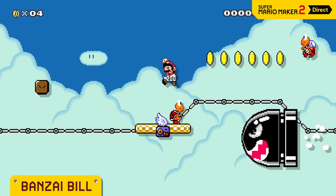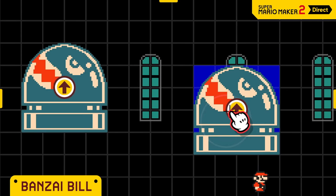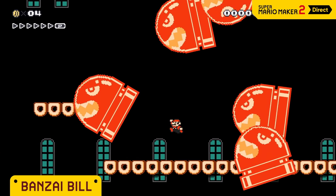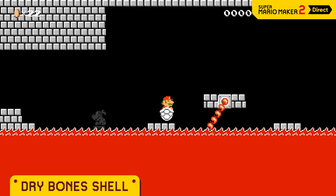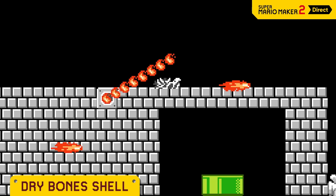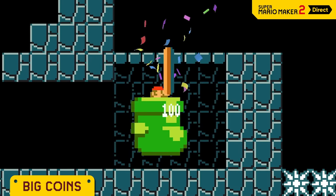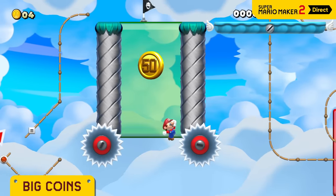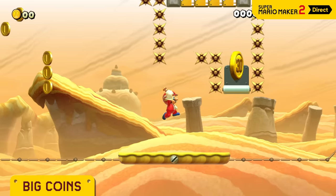Bonsai Bill looks like it's coming for Mario — because it is! You can select from the four cardinal directions, and the red ones have a homing function. Watch out! Even lava doesn't phase the dry bone shell. Play dead for a sec, and you'll be temporarily invincible. The 10-coin is worth — yep — 10 coins. Find hard-to-reach areas and tempt players.